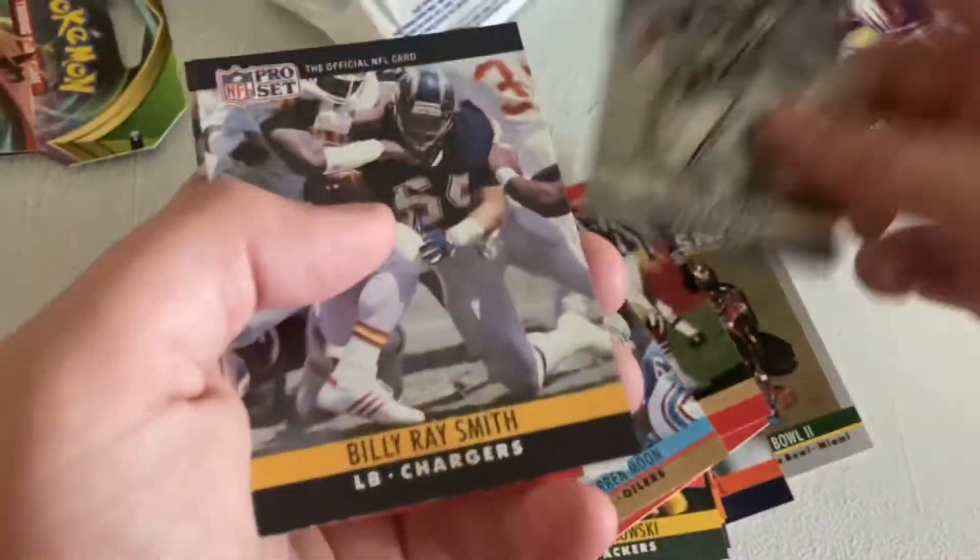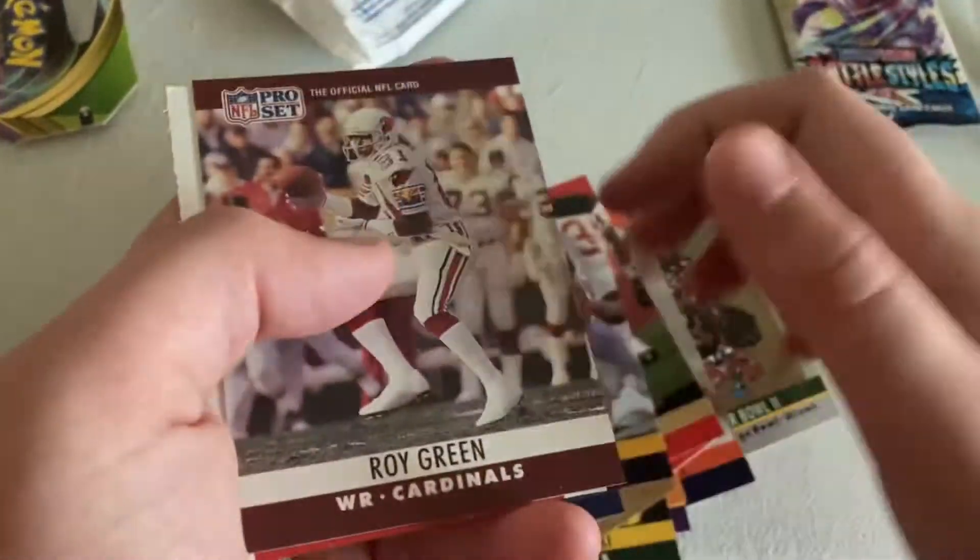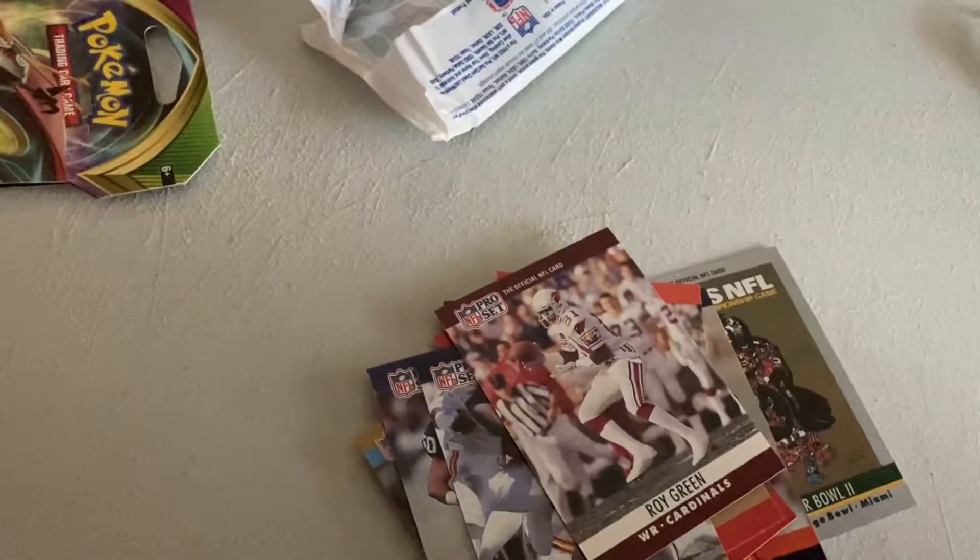Don Griffin, Warren Moon — he was a great player — Dwayne Bucket, Billy Ray Smith, Roy Green. And we got one of these — let's see, did we win a trip to the 1991 Super Bowl or Pro Bowl? Nope, incomplete. Now we're going on to Pokémon Battle Styles, the new set.